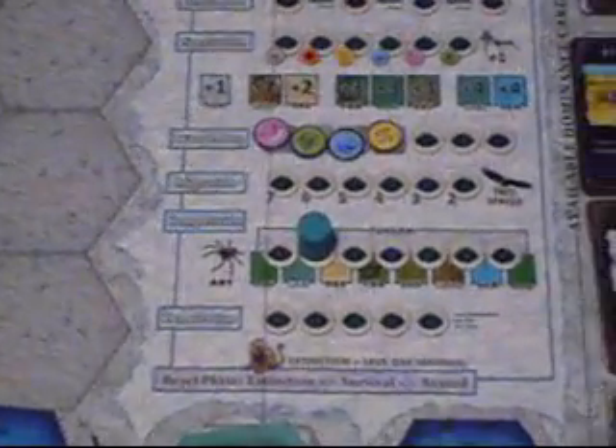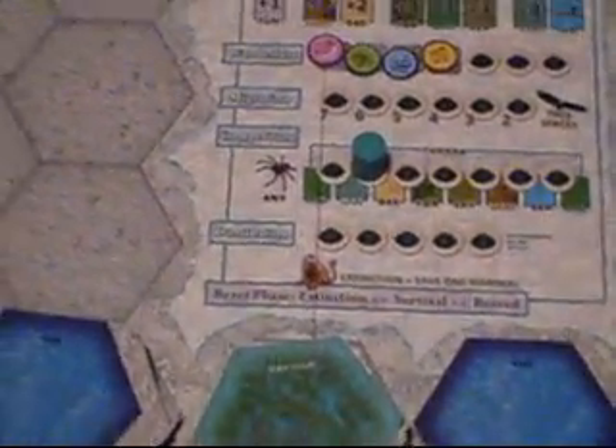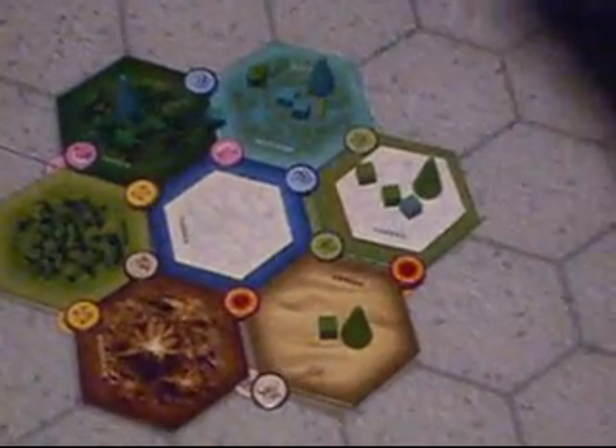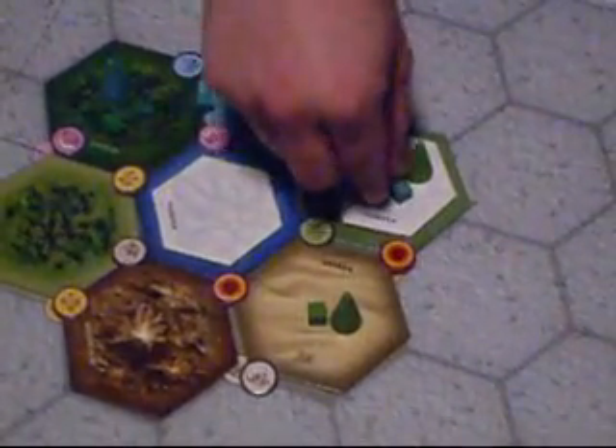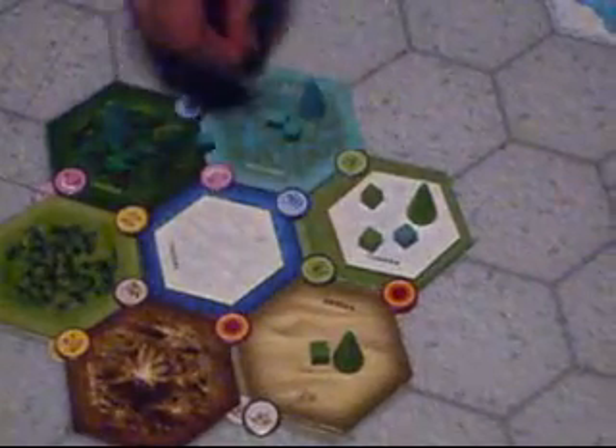For competition, each competition space matches three terrain types — they all match tundra and then two others. This lets you compete in each of those three areas. When you compete, you have to have a cube present, and you just remove one enemy cube from that space. The spider's special ability is that they can always compete in any one space each round.